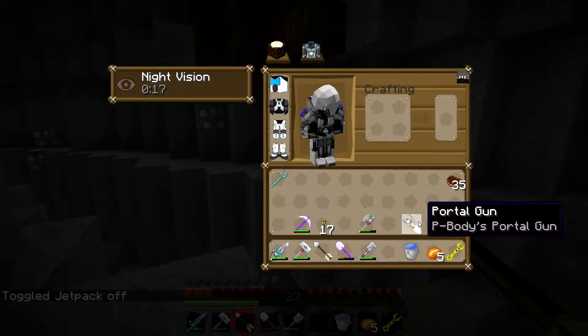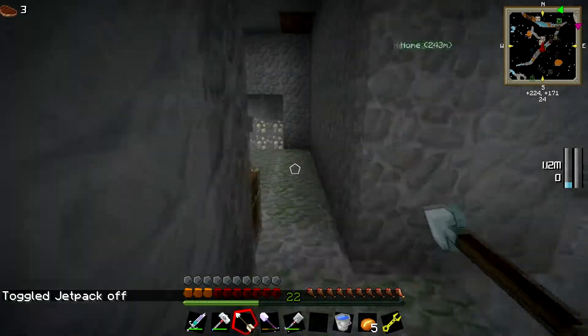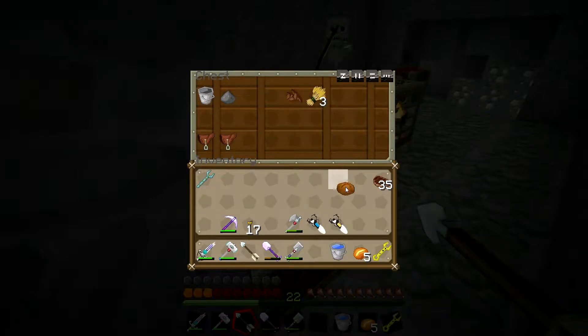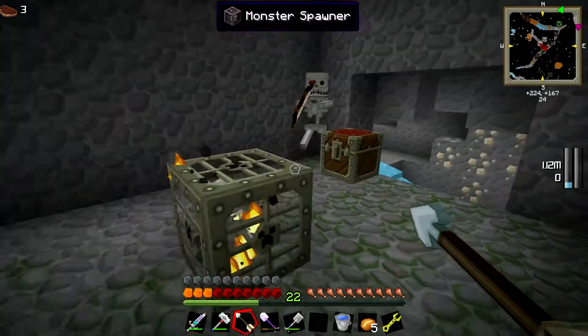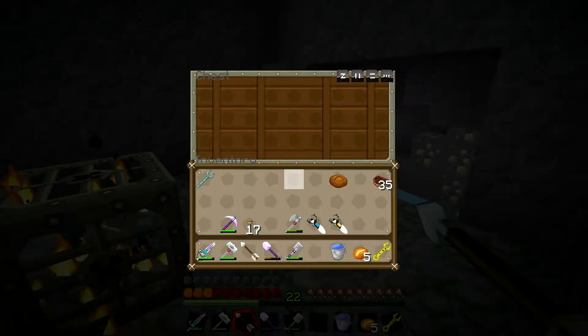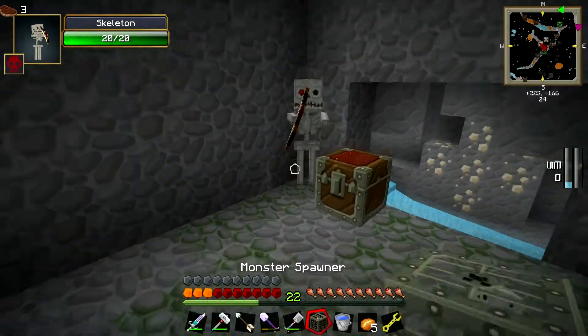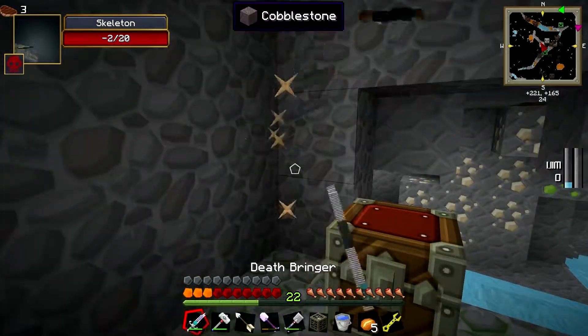Alright, as you can see there's my portal gun that I made. But if you go in here and click right here, look what we have — another portal gun! Guess we can take this. That was really the only thing in here. Can y'all stop spawning? It's not like you can hurt me.